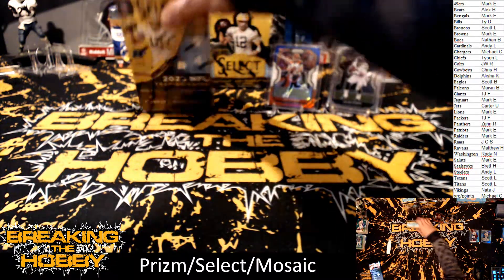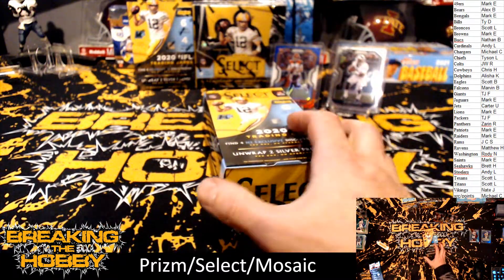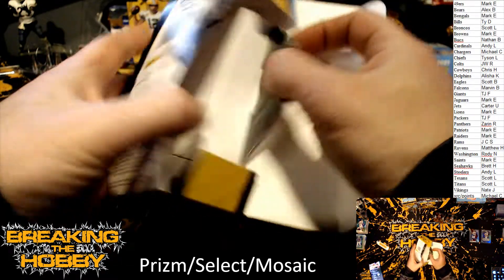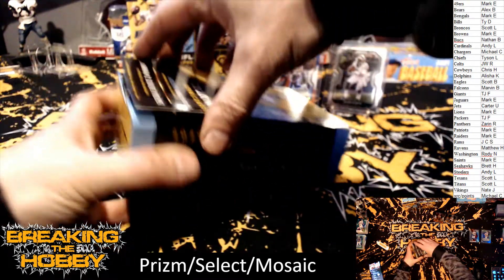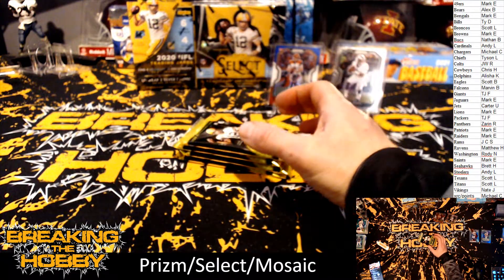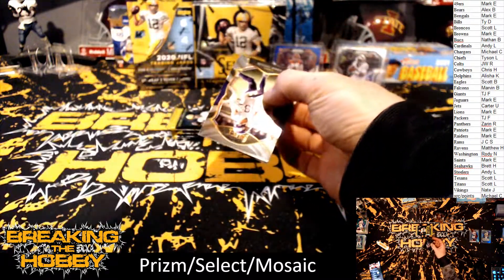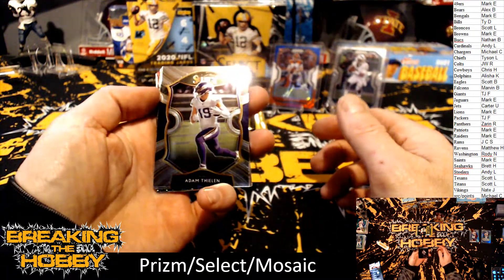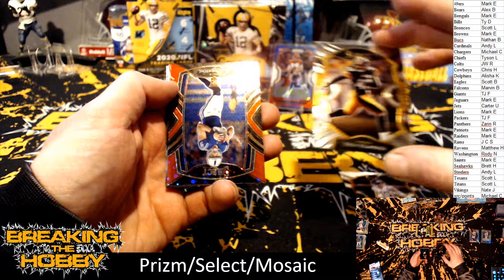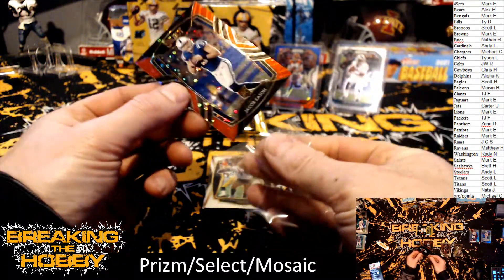How the hell do you open this box? Looks like four packs. Let's see something nuts - we've got an Adam Thielen, Van Jefferson, Troy Polamalu, Jacob Eason. It's probably not a bad one - 14 of 49 for the Indianapolis Colts. I know his stuff has kind of dropped with the signing of Carson Wentz, but he still has a chance.